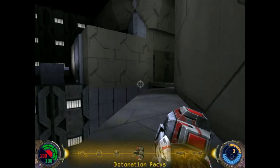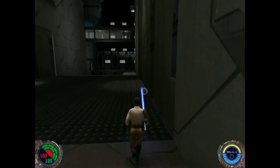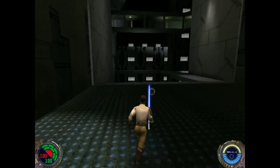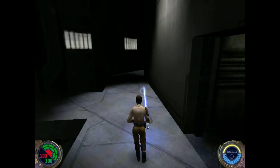I always feel like I use a lot more guns in Jedi Outcast than in Jedi Academy. In Jedi Academy they give you enough stuff to do with your lightsaber that you never really need to pull out a gun, but in Outcast I use a lot more guns, especially on levels like this.